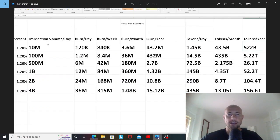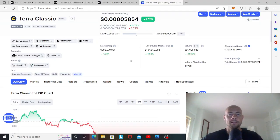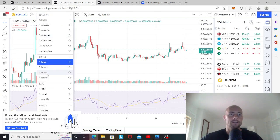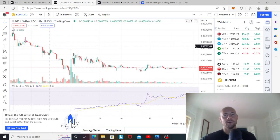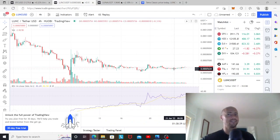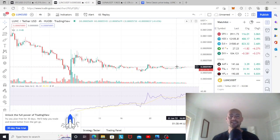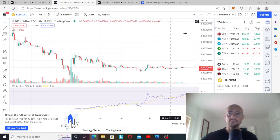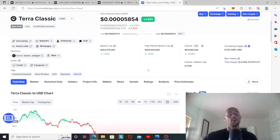For example, Binance is holding almost half of the Terra Classic supply — if they decided to burn that, half the supply would be gone right there. On the price chart, the four-hour chart is super flat right now with decreasing volume, and usually a big move follows that kind of consolidation. Once big news events hit, we could see massive pumps.